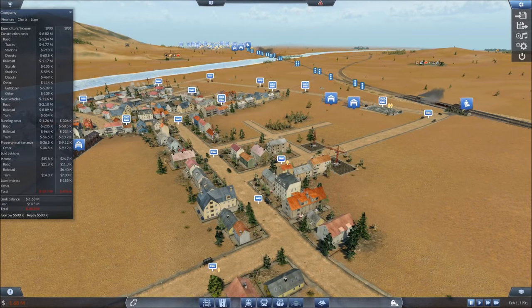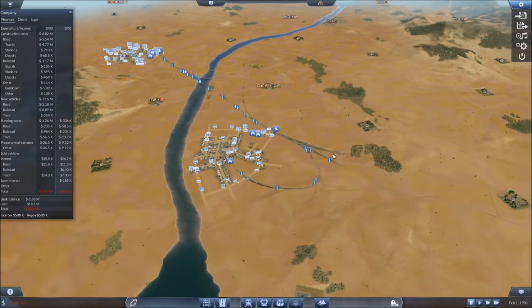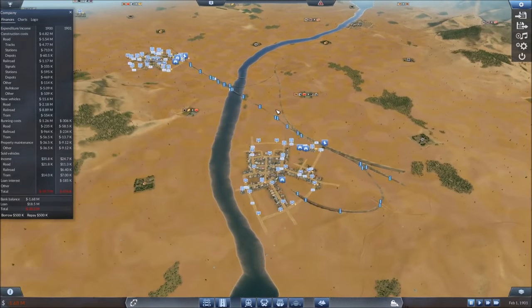Greetings, hello and welcome. Thanks for tuning back in. I'm Imperial Jedi. We're on the second episode of our little tutorial series, How to Start Your Transit Empire. We got a pretty good foothold in the first episode. We're unfortunately still in the negatives, but that was kind of expected. We've got quite a bit set up — our inner city train link, within-city public transit, and between-city public transit as well.